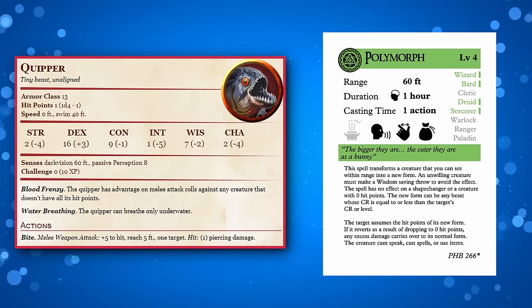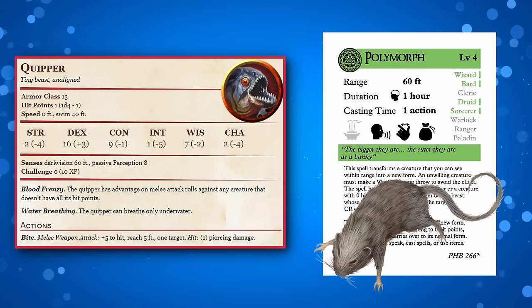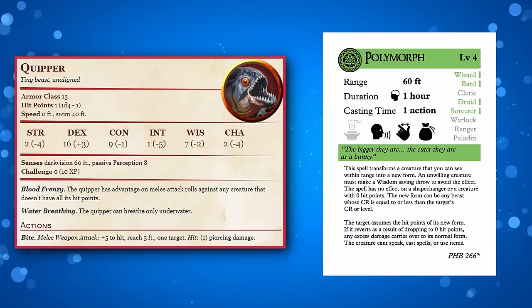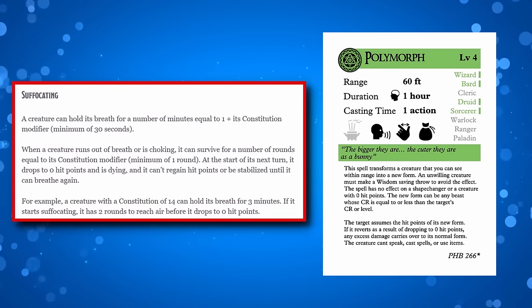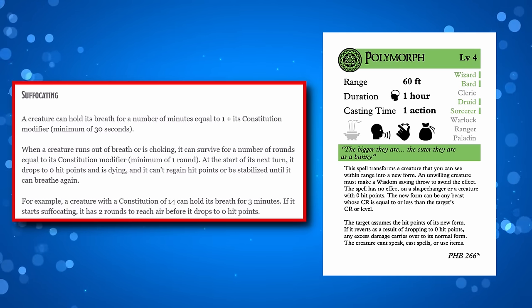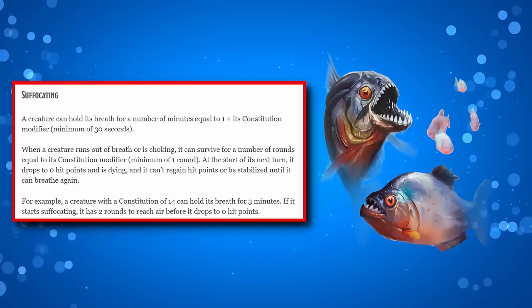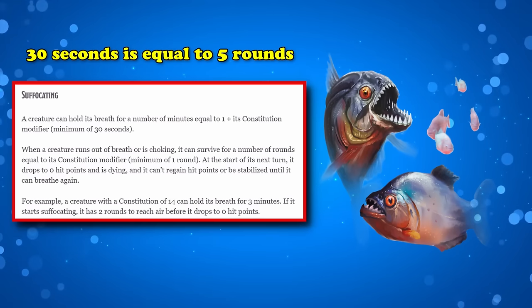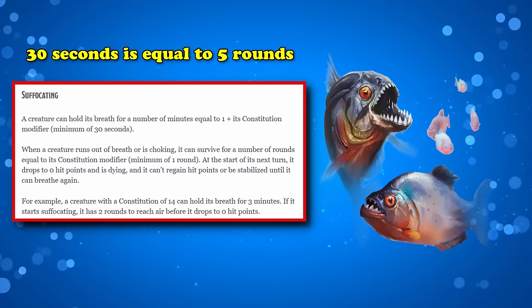Because Polymorph allows you to concentrate for up to 1 hour, it might be more beneficial to turn someone into a mouse or a rat, since neither requires water to breathe. If a Quipper is out of water for an extended period of time, it will actually hit 0 hit points, causing the creature to revert back to its normal form. With a minus 1 Constitution modifier, a Quipper can only hold its breath for a minimum of 30 seconds while outside of water, giving a 5-round grace period before it starts suffocating, with 1 additional round of survival.